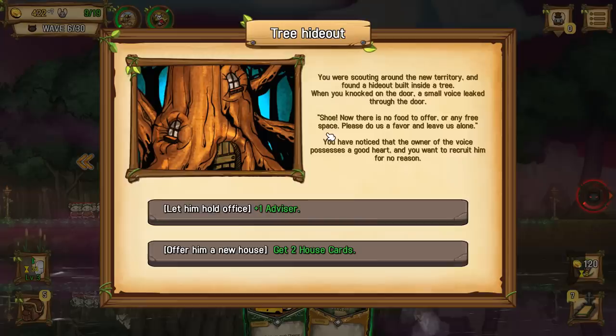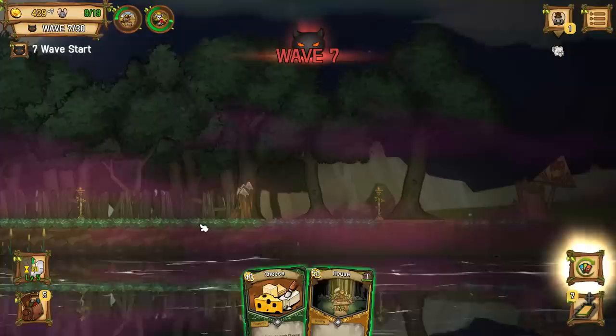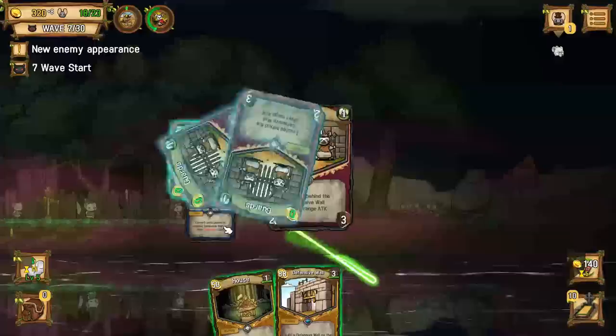I'm guessing that in whatever language this game was in, it was more along the lines of 'you want to recruit him because of his good heart' or something like that. Actually, let him hold off - we'll give him an advisor. What does an advisor do? Oh cool, he gives us plus two to our leader level? That's what I'm talking about, man. Let's do it. Give me another mouse house over here. I'm also going to need guards and militia and a whole bunch of other stuff.